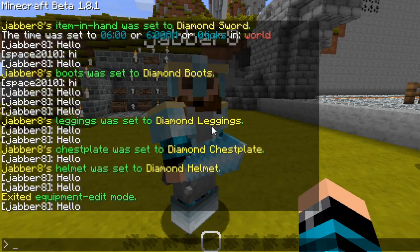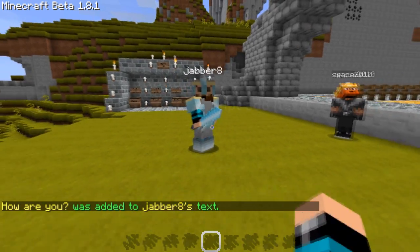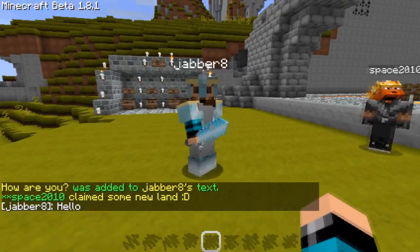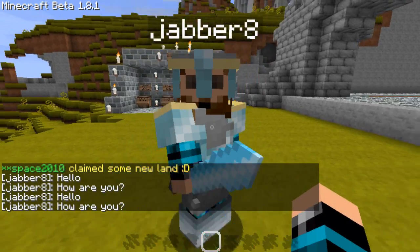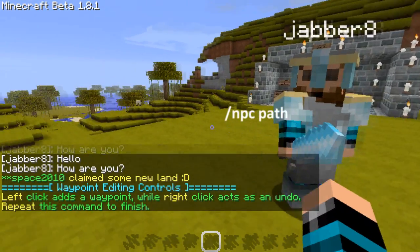If we also want to add more text, we type /npc add and then the text we want to say. So now let's say hello, then walk back in — 'how are you' — and then he'll repeat it: hello, how are you.